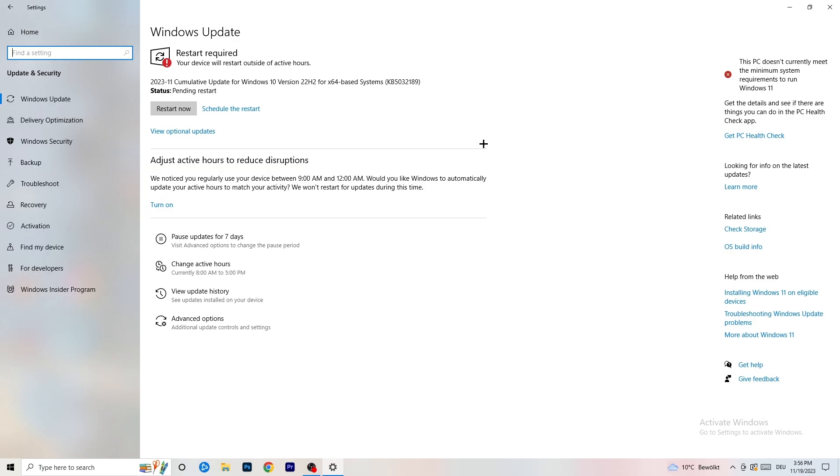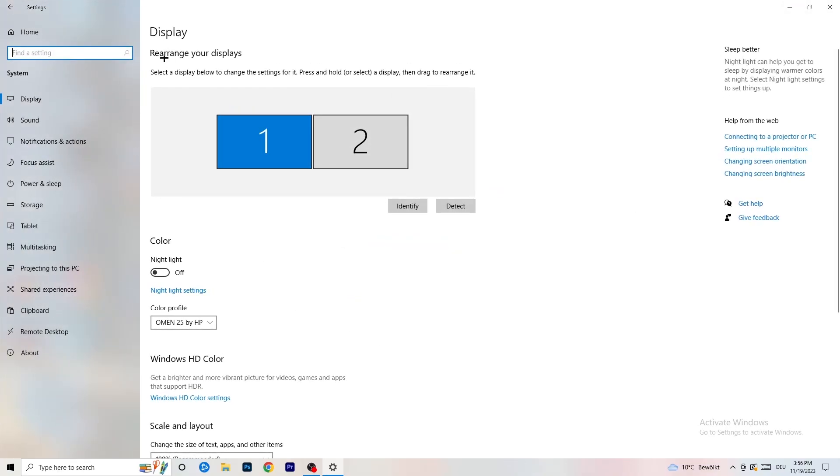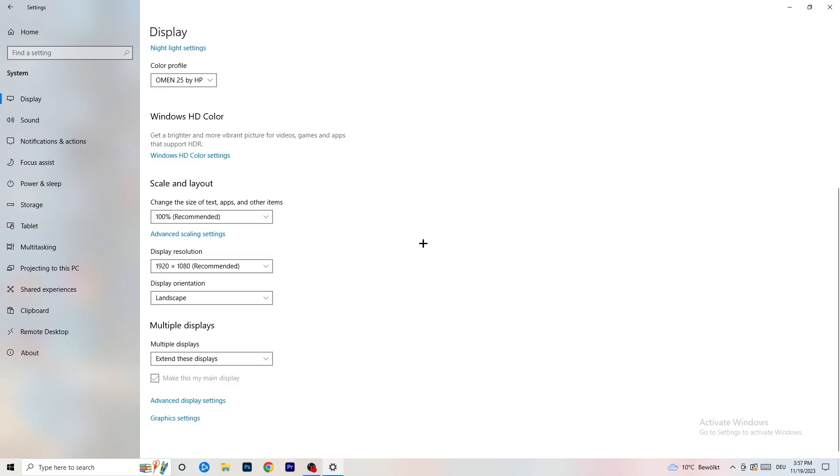Go to System, then Display. If you have two monitors, identify which is your main monitor. Under Scale and Layout, change the size of text, apps, and other items to 100% as recommended. Your display resolution should also match your in-game resolution — if you're using a stretched or custom resolution like 1720x1080 in-game, keep it consistent with your monitor's resolution, as a mismatch can cause issues.